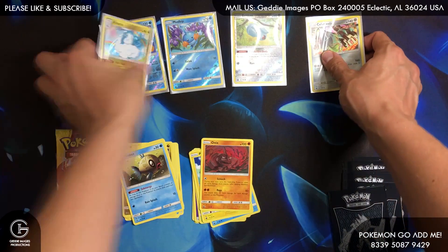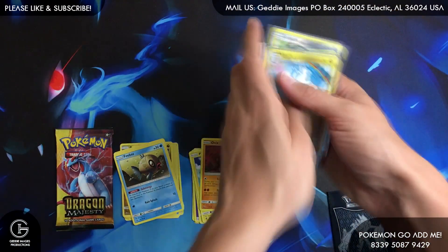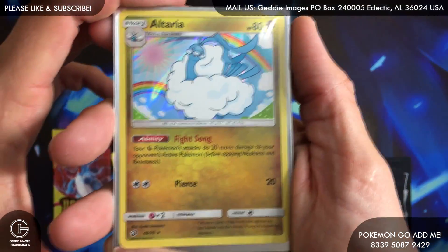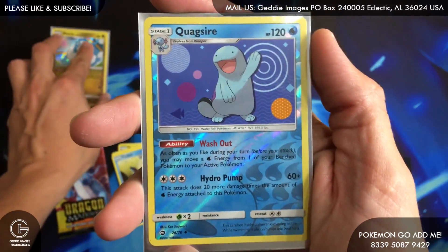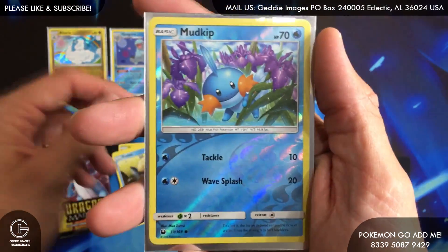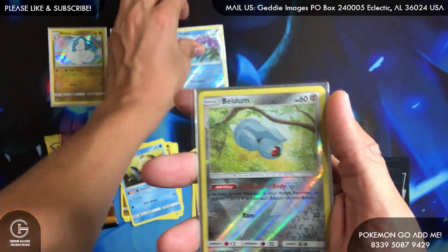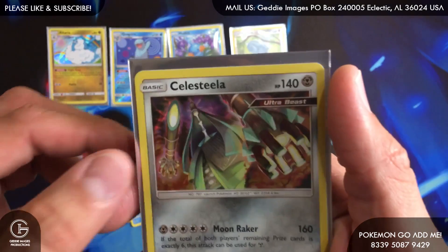Alright, let's go to the tools real quickly. We have an Altaria, hollow Ringer, Quagsire, reverse Encounter, Mud Kit, reverse Counter, reverse common, and then Celesteela.